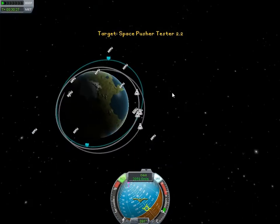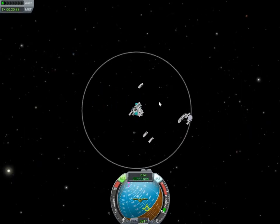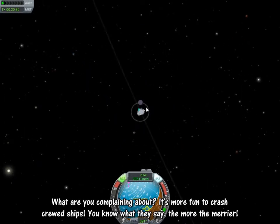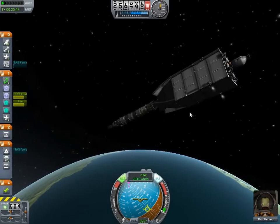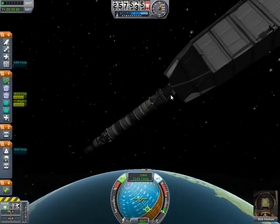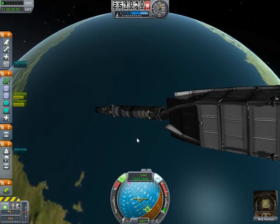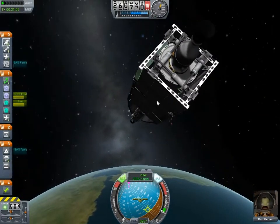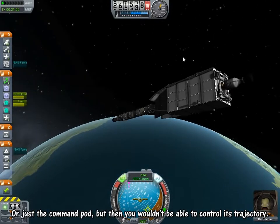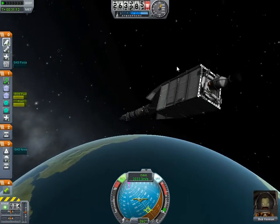The problem: when you have a ship stranded on another planet and it has three crew members, to bring back all three you need to send another ship. But the problem is you cannot bring all three back, as there's no four-crew-member part. So you'd have to do two trips. The idea here would be to literally push the entire ship and bring it back.